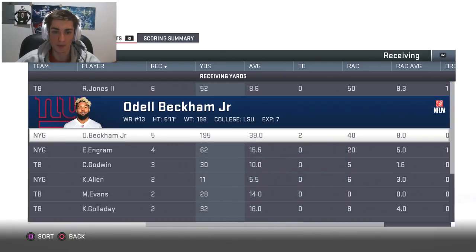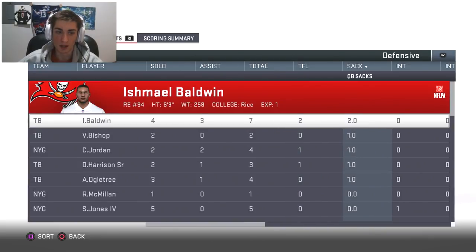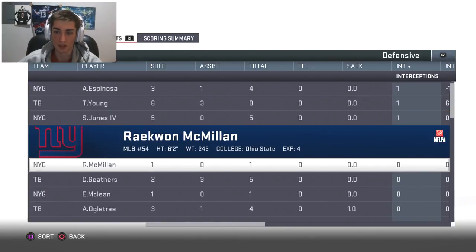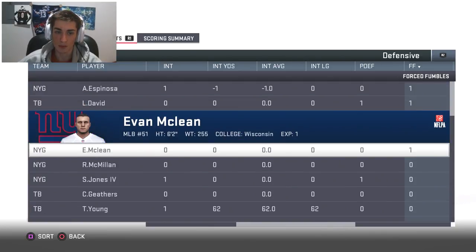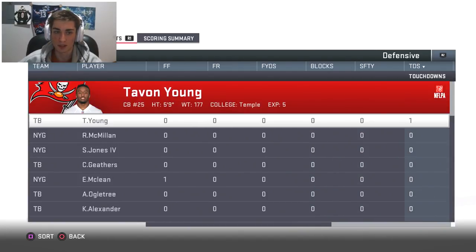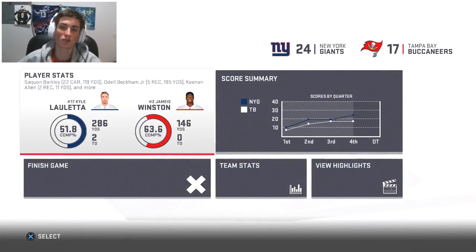Defensively we stepped up. Odell was obviously a beast — five for 195, two TDs, he's a menace every game. Sack for Cameron Jordan. Alec Ogletree's on the Bucs now too. Interceptions for Lorenzo Carter, Alex Espinoza, and Sidney Jones — good stuff from the defense today. A couple more forced fumbles — Evan McClain forced one to start the game on special teams, and Tavon Young recovered it. But that's going to do it for me guys — thank you so much for watching, hope you enjoyed, and I'll see you in the next one. Take it easy.